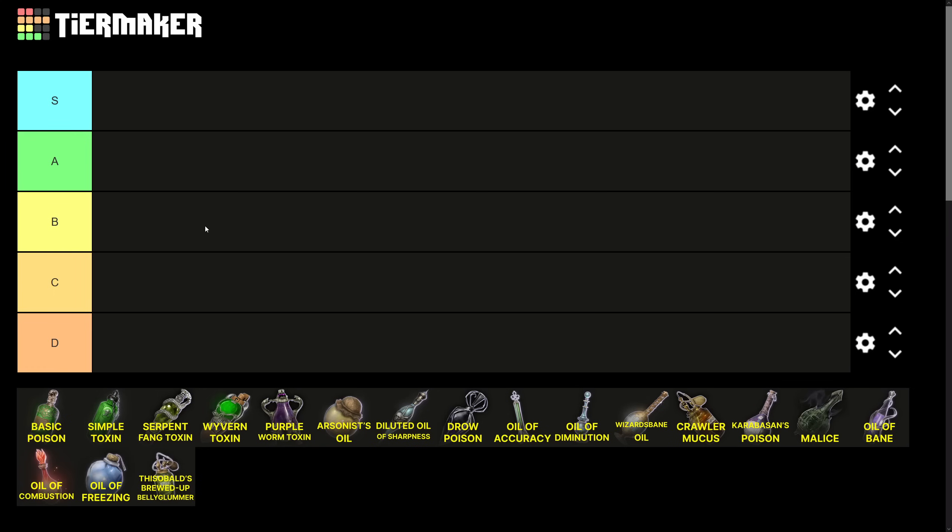I've divided them into five tiers. In S tier, I have ones with incredibly powerful effects you'll want to use all the time. A tier is either a little weaker, or very powerful but for specific strategies. B tier is generally useful when S tier poisons aren't available. C tier has minor effects still worth using, and D tier has effects still better than nothing but so minor you can sell them. There's no S-plus tier because none are game-breaking, and no F tier because they're all better than nothing.